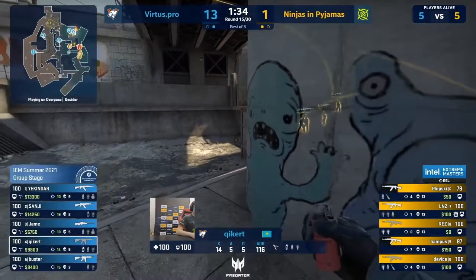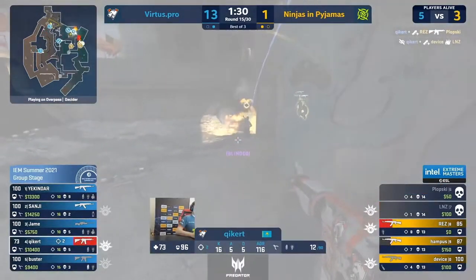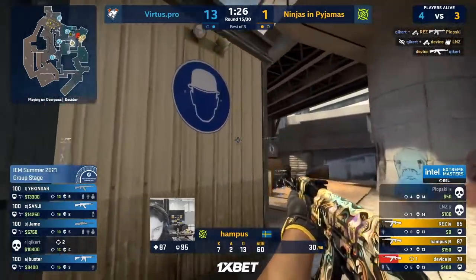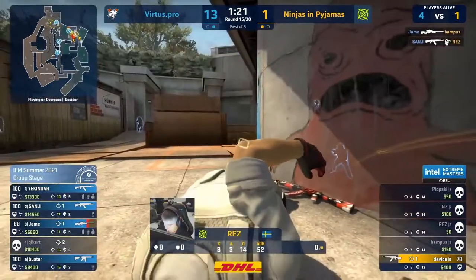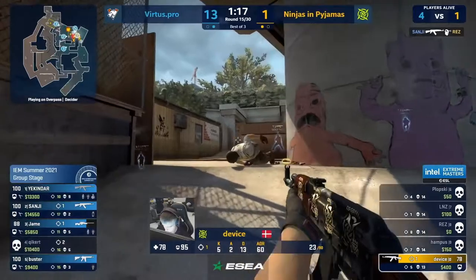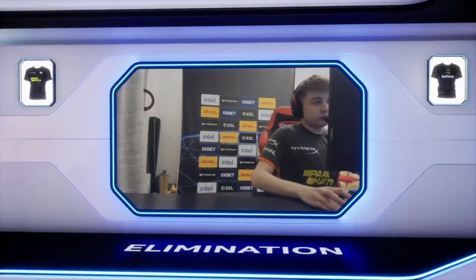How telegraphed will this be? Mollies starting to go over. NIP going to hit the go button fast. Kicker with the MO down — not a good look, not a good start. Device reclaims one but is that going to be enough? They lose Hampus, looking for anything but can't find it — just Device. VP about to 14-1 the half and there it is.